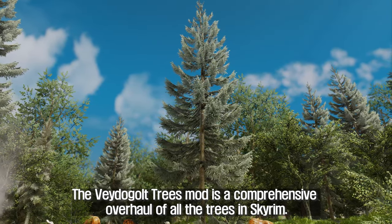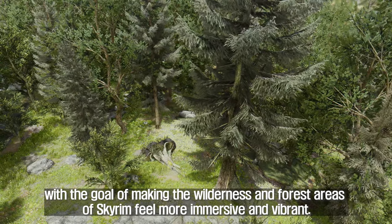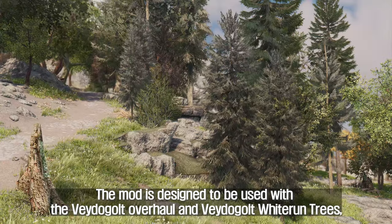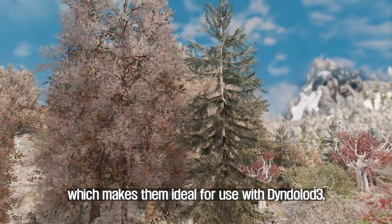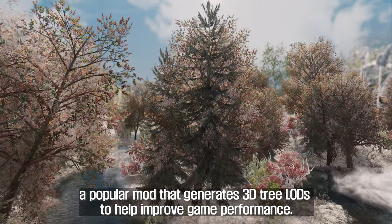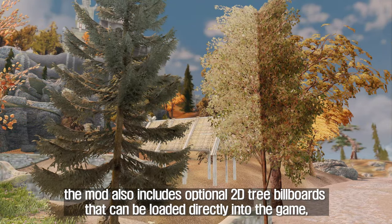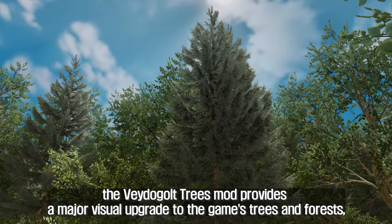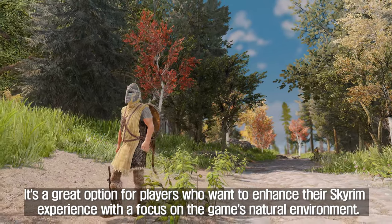The seventh mod you will install is Vadagal Trees. Vadagal Trees is a comprehensive overhaul of all the trees in Skyrim, replacing all 278 vanilla tree models with new, highly detailed ones, with the goal of making the wilderness and forest areas of Skyrim feel more immersive and vibrant. The mod is designed to be used with the Vadagal Overhaul and Vadagal Whiterun Trees, but it can also be used on its own. The new trees are full 3D models rather than hybrids, which makes them ideal for use with Dyndolod 3, a popular mod that generates 3D tree LODs to help improve game performance. For those who cannot or don't want to generate 3D LODs, the mod also includes optional 2D tree billboards. Vadagal Trees provides a major visual upgrade to the game's trees and forests, making them feel more immersive and realistic.